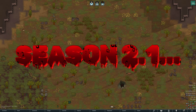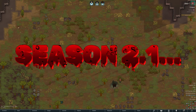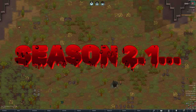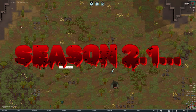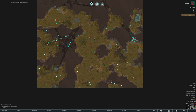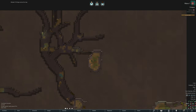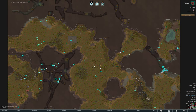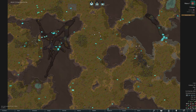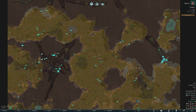Welcome back to another episode of RimWorld. We have started again - this is episode 5, but this time we mean business. The whole purpose of this series is to beat Winston Waves - that is a hundred waves - and then we will escape the planet using the spaceship.